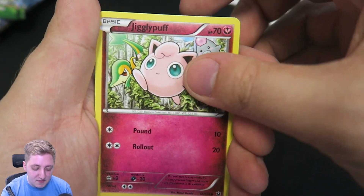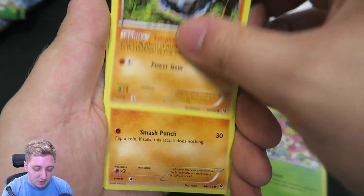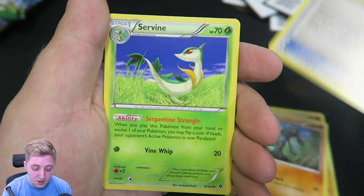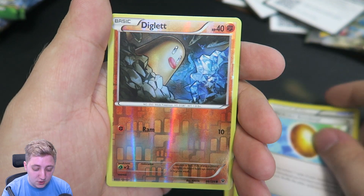But anyway, let's get started with today's cards. We've got a Jigglypuff, we've got a Snivy, we've got a Darling. All of these are just dupes from the previous episodes so far. Anything new for me? An Ultra Ball — it's not new, but it's cool. We've got a Servine. We've got an Old Amber Aerodactyl. That's cool.